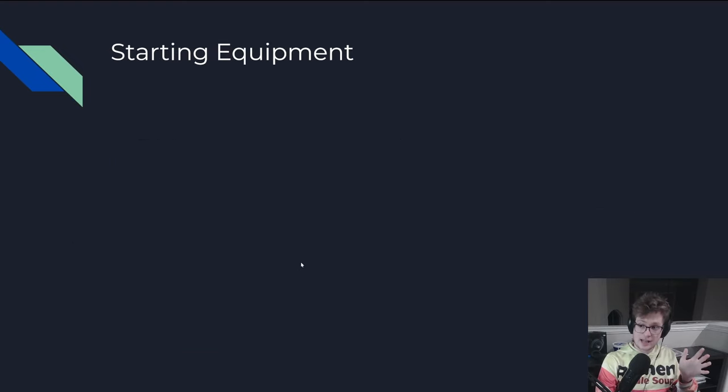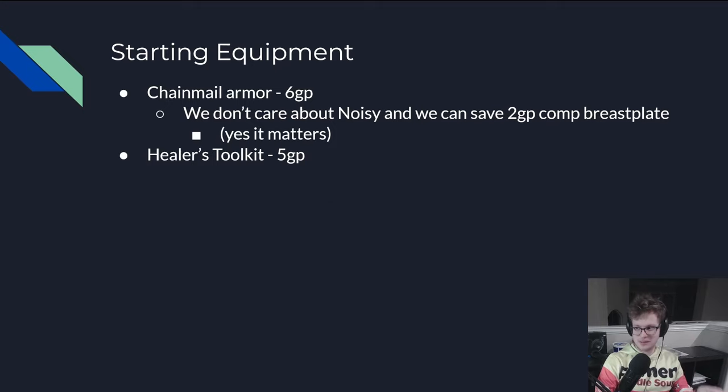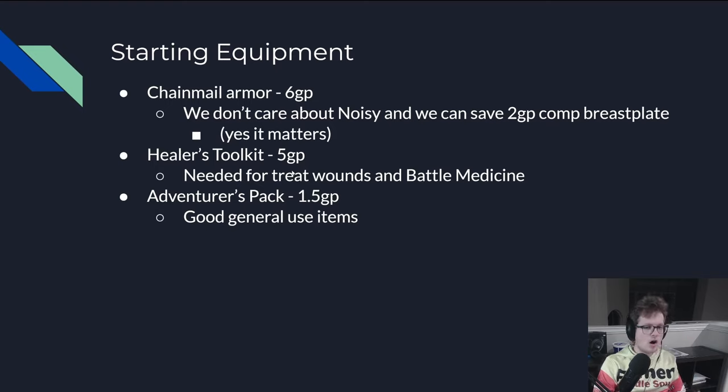For starting equipment, we're going to start with Chainmail Armor. We don't care about the Noisy trait, and it gives us 2 gold pieces compared to the Breastplate. We're going to spend all of that — we get a Healer's Toolkit for 5 gold, so we're already 11 gold in the hole with 4 left. The Healer's Toolkit is needed for Treat Wounds and Battle Medicine, because we're also the out-of-combat healer. Then we have the Adventurer's Pack, which includes our rope, basic rations, and everything else — just get all that out of the way in one purchase.